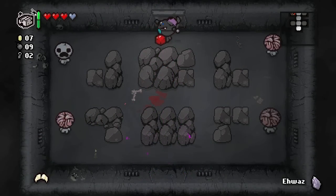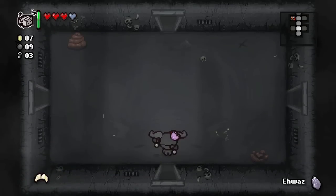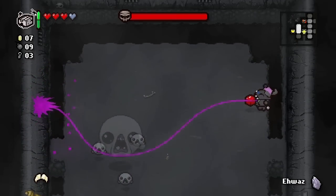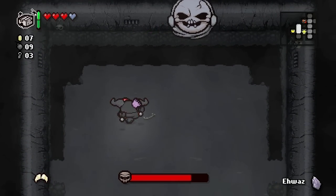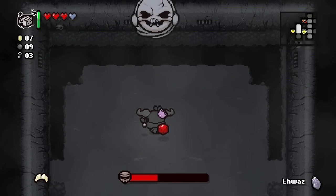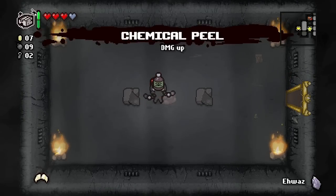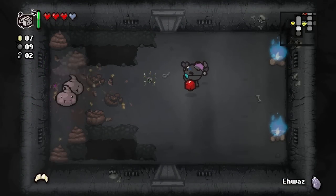Another thing - if you make it to Mom's Foot and defeat it within 20 minutes, you get a chance for what's called the Boss Rush room. As you're going level to level there's a little stopwatch that shows you where you compare to it - you gotta beat the stopwatch to Mom's Foot and defeat it. The Boss Rush room is like wave after wave of boss enemies - I would like to do that. We're kind of taking our time so I don't know if we'll make it.